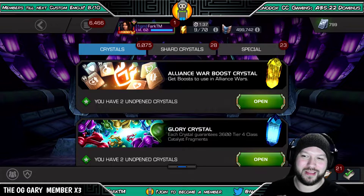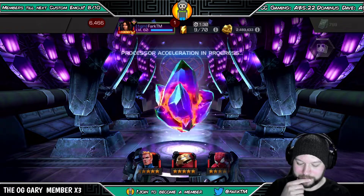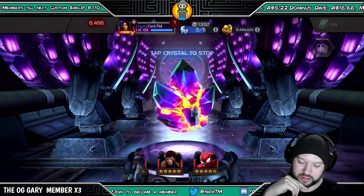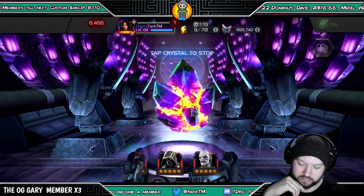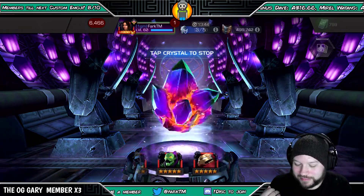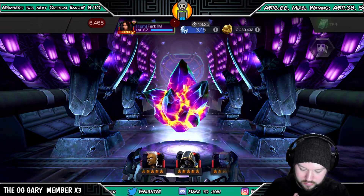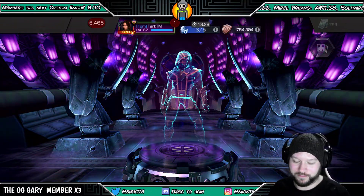I would have definitely wanted that Omega Red, but let's see if we can do any better on the featured 5-star. With this one we want Namor, Doctor Strange, and who else... I don't mind a Cull — got a 6-star, have a 4-star, why not? Looks like we're landing on probably a Hulkbuster... Ronin, okay. We've already got him duped as well but another dupe on Ronin — Sick will love that one.